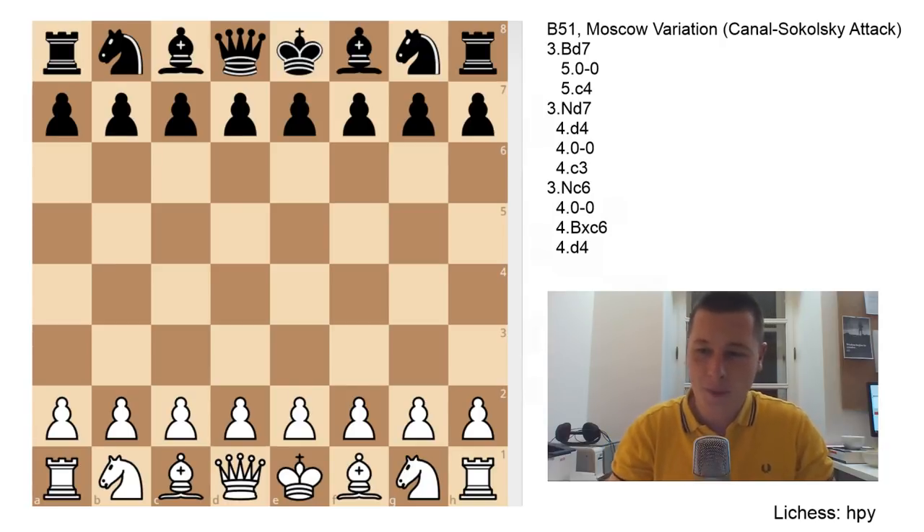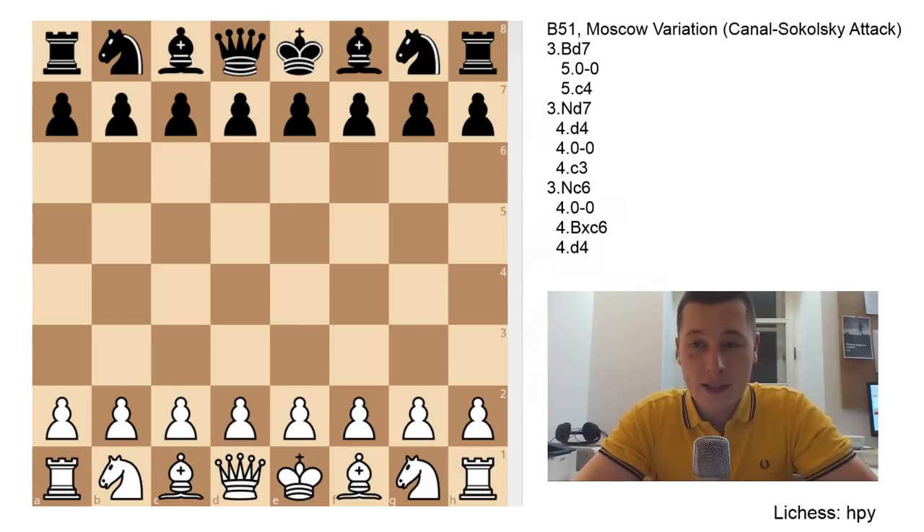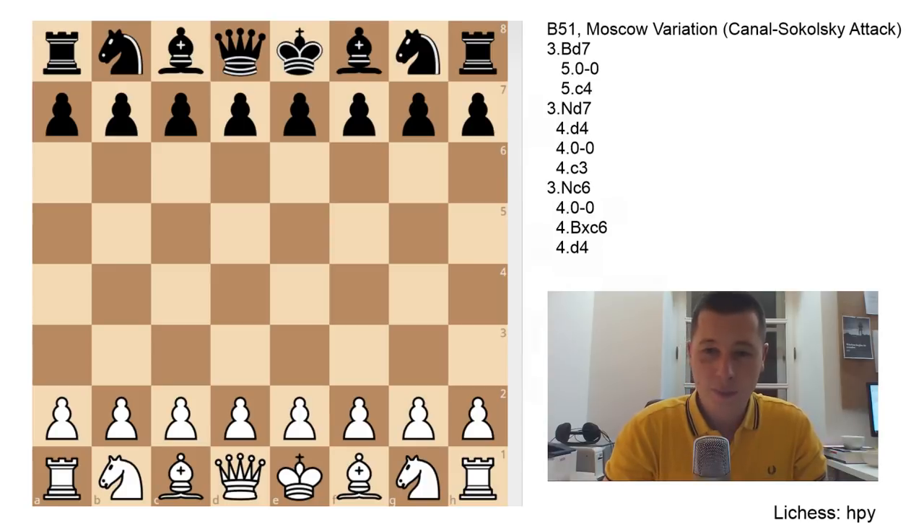Hello everyone, Stjepan here. Today I'll finish the series on the Sicilian defense with the last video on the Moscow variation, or the Canal-Sokolsky variation - the Canal-Sokolsky attack. It's been more than 20 videos, a very long series. You can find all the variations in the playlist on the Sicilian defense theory. I've saved this one for last because it's probably the most popular anti-Sicilian, and as an E4 player, I like those types of positions.